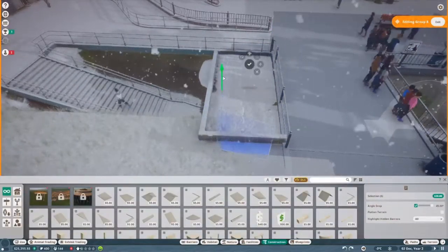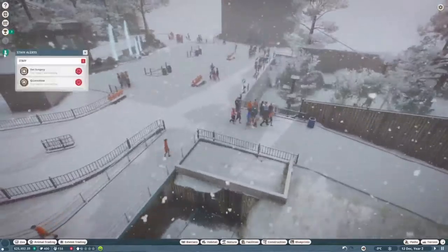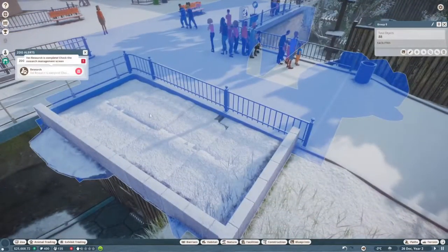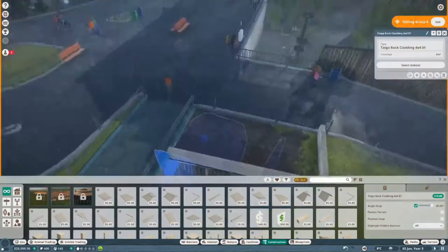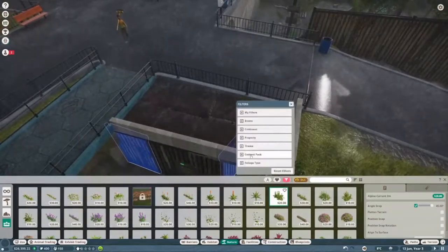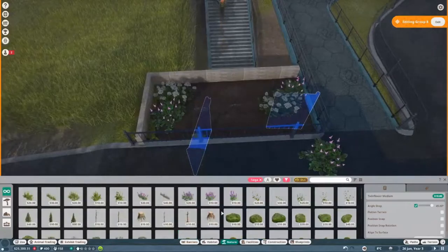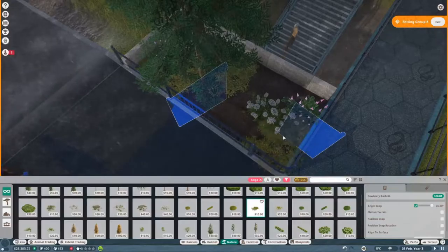I do need to do a little bit more foliage to really hide it. I want to put all the staff area into a building, which we might get to next episode. And if you notice, we do have some alerts that we need to get the vet surgery and the quarantine building. I don't get it this episode, but I will for sure get it next episode.